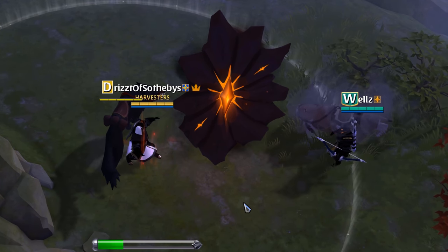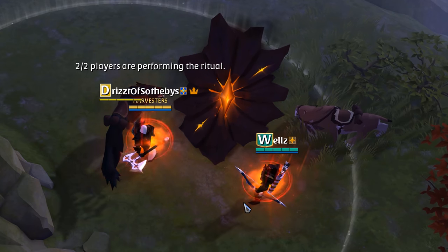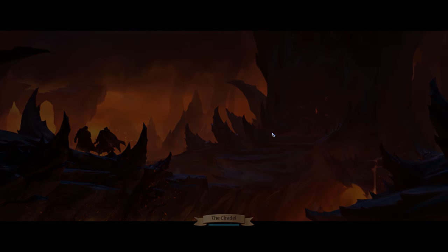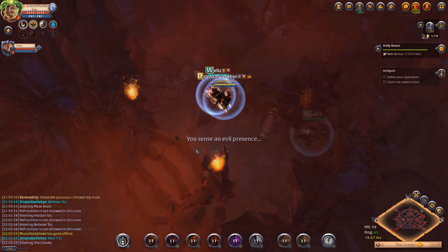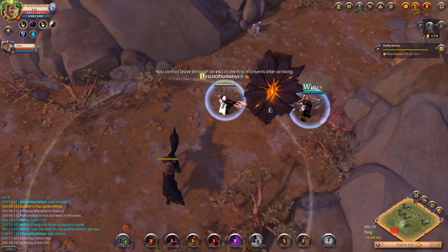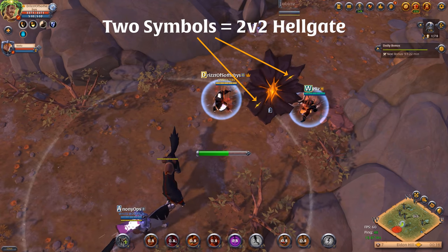Everyone in your party must click the entrance to channel a spell. While you're channeling, taking damage will not interrupt the spell. As soon as the correct number of players have clicked the entrance, you can all go to Hell. You may also encounter Hellgate entrances randomly in the world, but they're not common and it's probably easier to purchase or create the ritual.